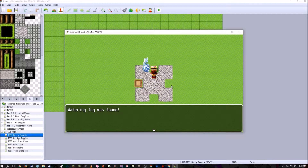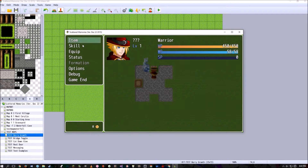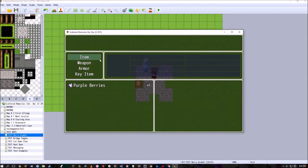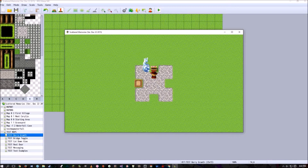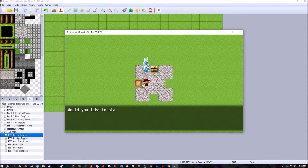In this chest there are tools, the watering jug, and purple berries. In the inventory you have purple berries and they don't really do anything other than you can plant them. If we come over here and click on the patch it asks 'Would you like to plant some berries?' — Yes. 'Which berries would you like to plant?' You plant and water some purple berries.